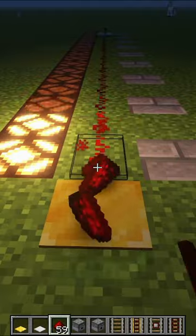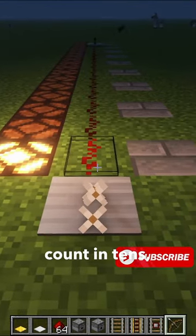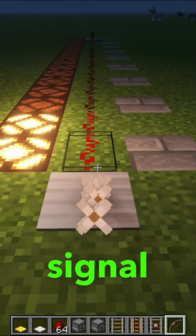Light weighted plates will send off one signal strength per entity. For heavy weighted pressure plates, they count in 10s, meaning that you will need 11 entities to send out a signal of 2, and 21 to send out a signal of 3.